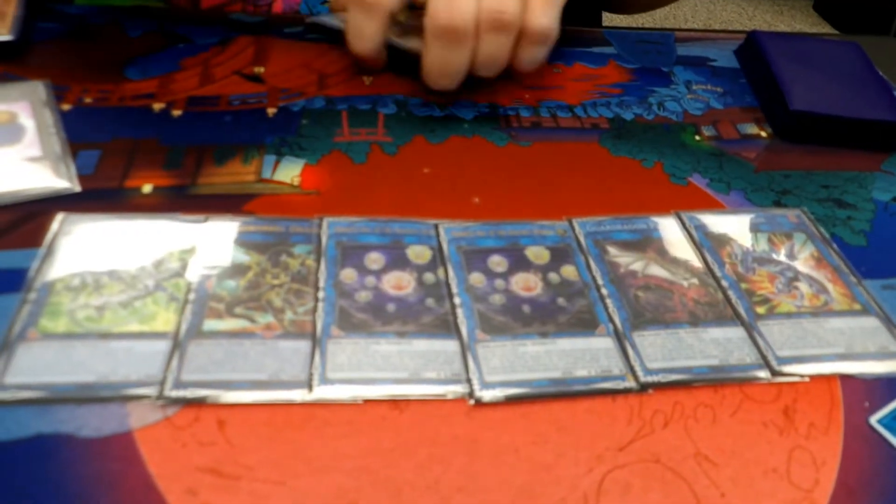I worked on the ratios for the extra deck for a really long time and I'm very satisfied with it. I was playing Zombie Vampire for a little bit — it's the rank 8 from Battle of Chaos; it makes your opponent mill 4 cards and you can Special Summon one — but I only ever went for it when I was already winning, so it was like, why not just make Access Code?